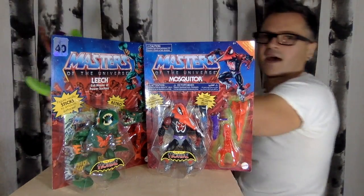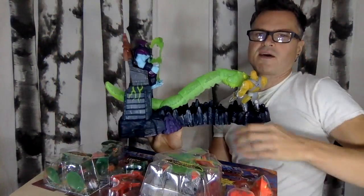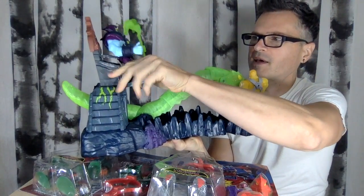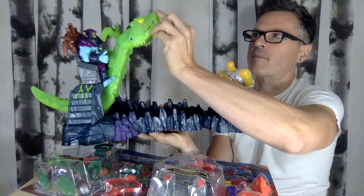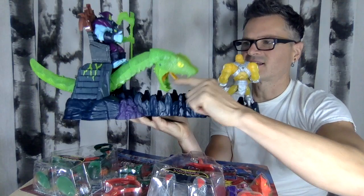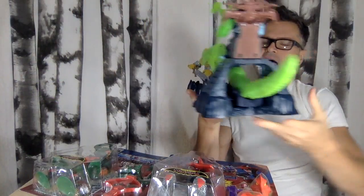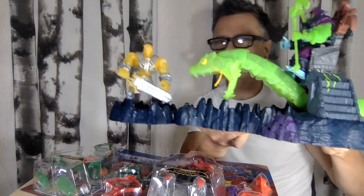I got a new one of these from last time — you might have seen that disastrous video. This clip doesn't hold Skeletor; he can fall out even when it's closed. The mouth spring action is so hard to get into the mode. If you open the mouth too wide, the tongue doesn't trigger it. If you press the back of his jaw together, this thing doesn't work. However, it's awesome — but also another problem, it's too big. I have no place to put this; it takes up a lot of space.